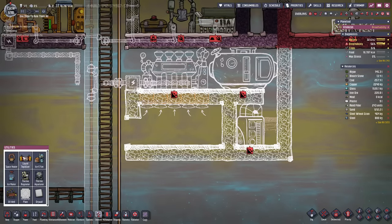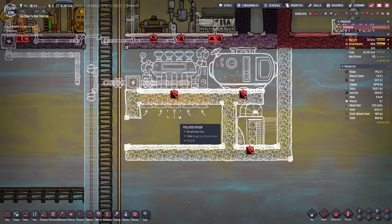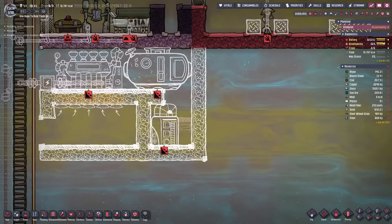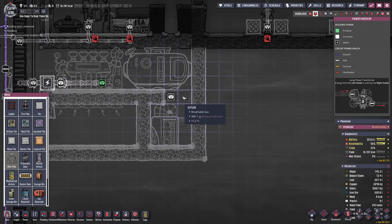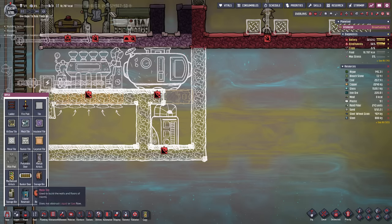I think I'll set up the reservoir here, give myself access briefly, open this up one more block, and this is going to give us enough space for everything. What do we want in here? We want a thermal aqua tuner - for that we're going to need a little bit more steel - and also a thermal regulator. We'll need three spaces for each of the contraptions. We might even be able to set up a mechanized airlock here so I can enter for maintenance purposes without losing the functionality.